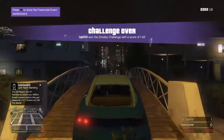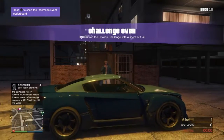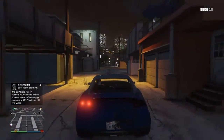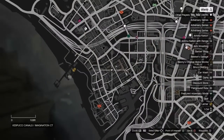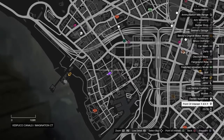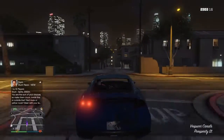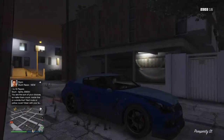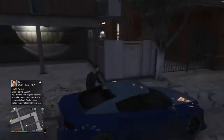Alright let's get started guys. So what you need to do — you have to come to this place right here. Let me check it. Right here guys, it's right over here — this building right here, this apartment.